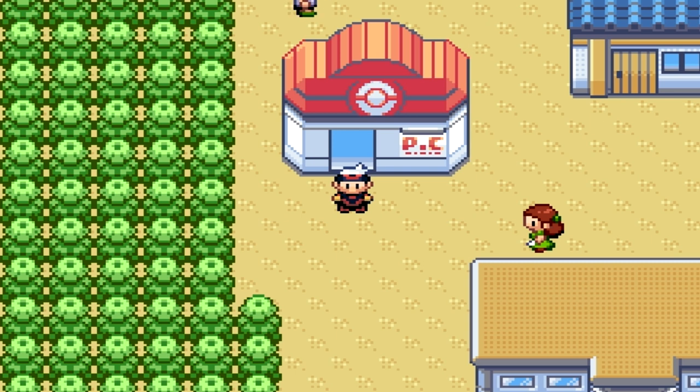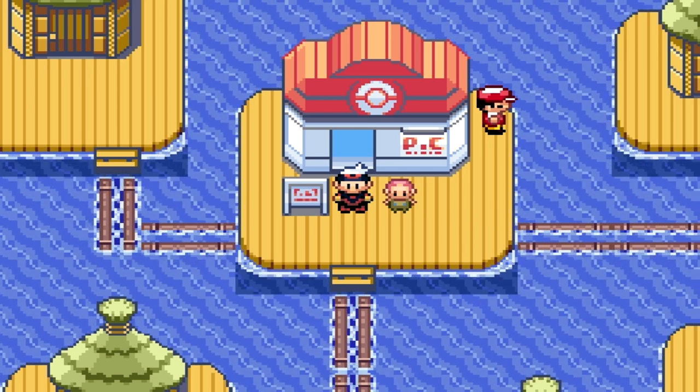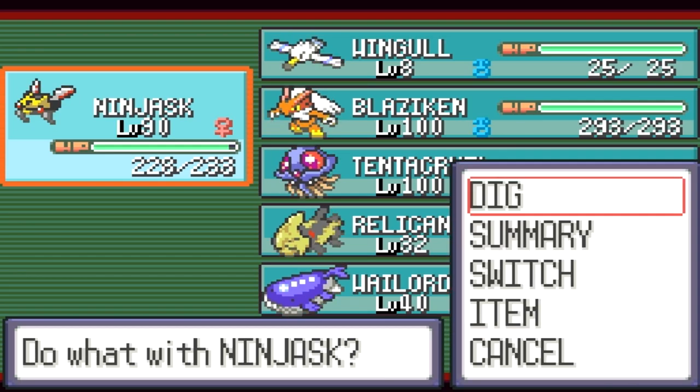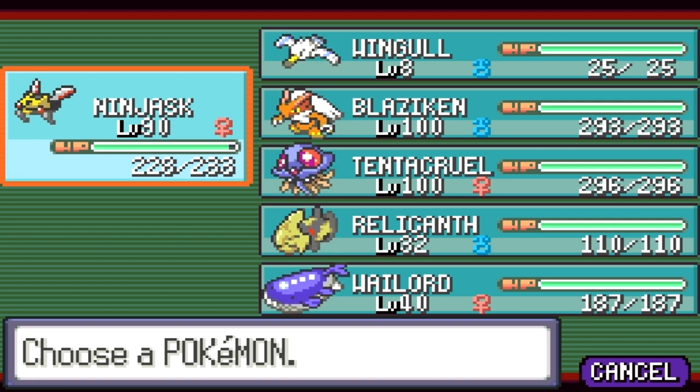You do need to follow the instructions I'm about to show on screen for this to be accessible. You need a Pokemon that knows Dig — my Ninjask has the TM Dig on it. You can get this by going to Fallarbor Town, heading west to the final house, where a kid will give you the TM for Dig. You also require a Relicanth and a Wailord in your party, plus a Pokemon that knows Surf and a Pokemon that knows Dive — my Tentacruel has those moves.